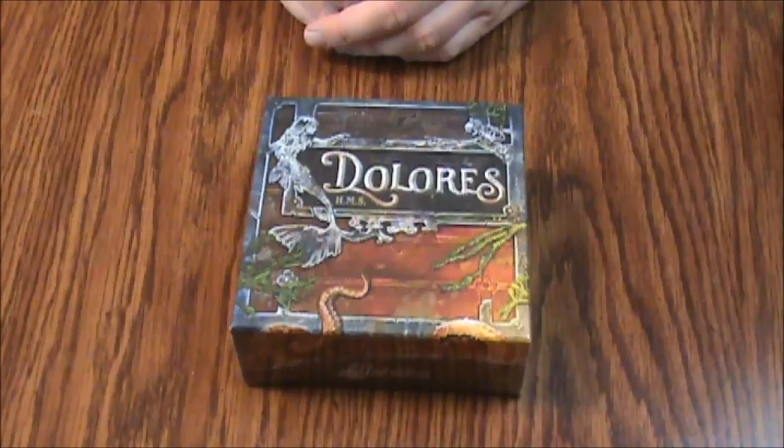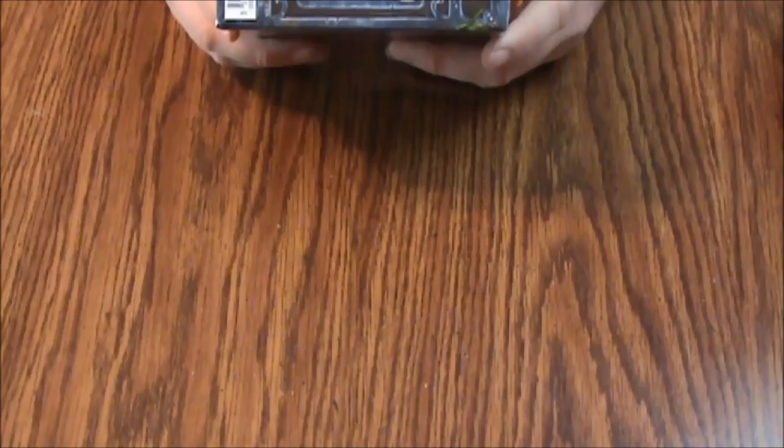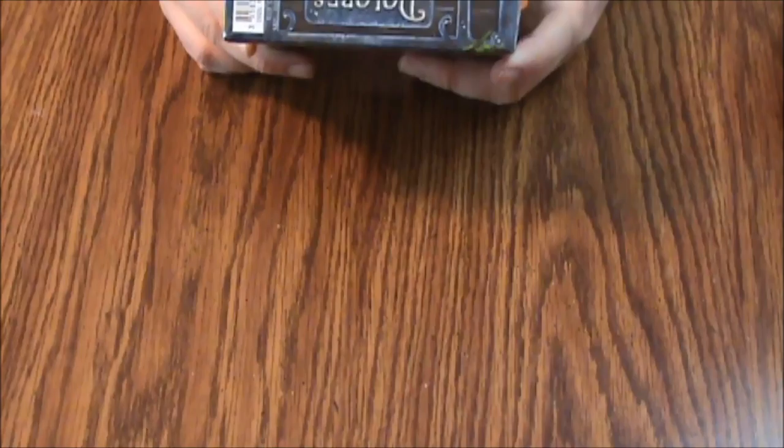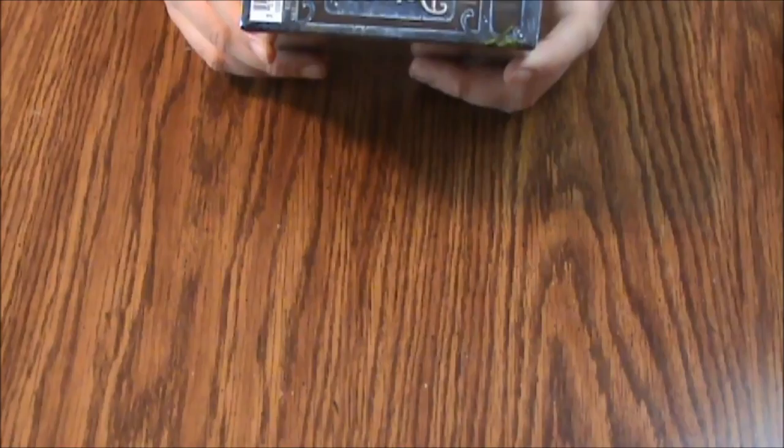Hello and welcome to another episode of What's Inside. Today we are looking at Dolores HMS — this is a small little box with a game inside. It's put out by Louis Meme, L-U-I dash M-E-M-E, in association with some French company. According to the box, freebooters have lit signal fires along the shorelines' jagged rocks to lure ships. One such ship, HMS Dolores, has run aground, and the looters convene to divvy up the spoils by way of a strange ritual.